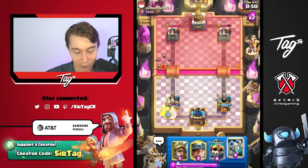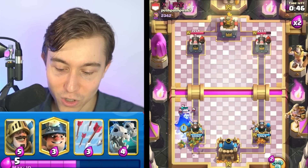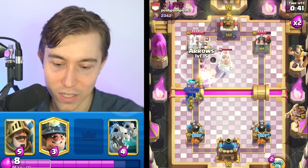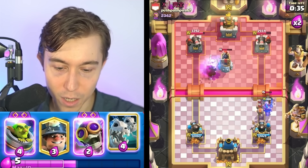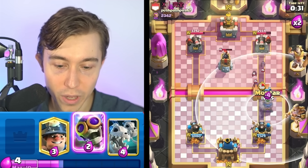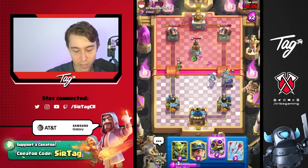We're going to go Goblin Gang here, and that should be more than enough unless this guy gets really aggressive. I shouldn't have to spend anything else on the left side against those bats unless they're a vault. Let's go for Prince. I don't necessarily care about the tower damage here — I more so care about the counterpush. That's how we're going to win the game, with this Mortar. We're forcing out a lot of elixir.